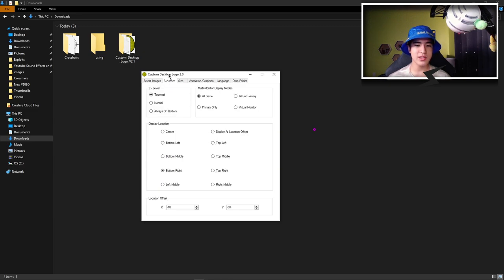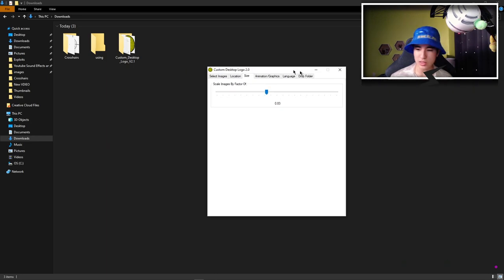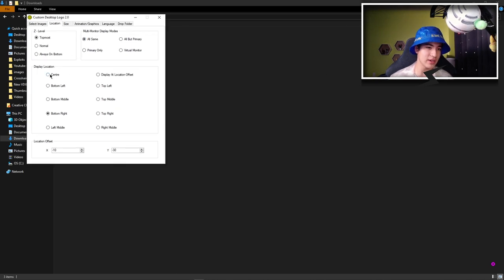What we can do now is turn it up and move it over there. Let's make it big so we can actually see it. And we can center its location by clicking the center button. Of course, click on 'Top Most' and 'Multi-Monitor Displays' — this depends on whether you have one monitor, a second monitor, or a third monitor. You can choose right here. I recommend doing primary only, but that is your choice.